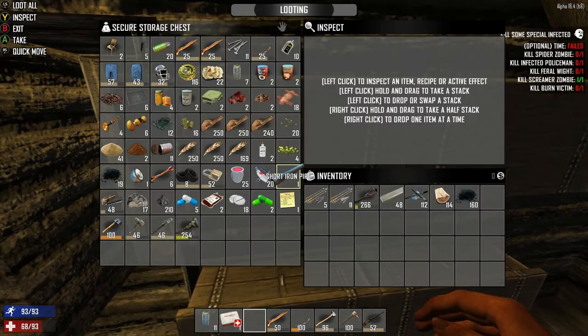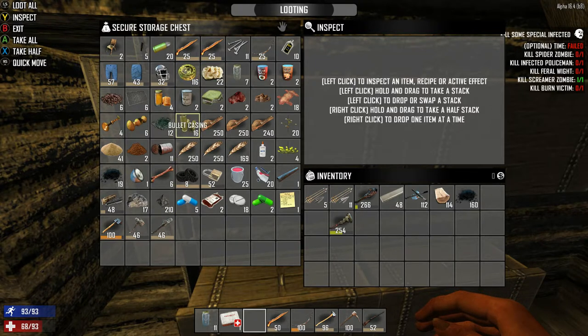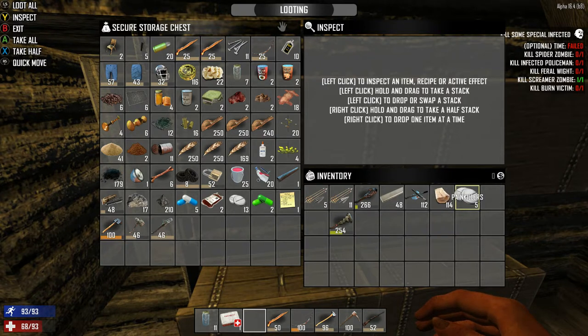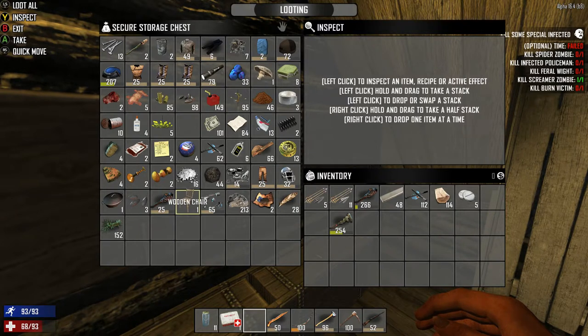We can make some Molotovs anyway, that's nice. So I can't quite make guns. Can't make bullets yet. I'm getting enough feathers forever. It's too bad because I've got all this stuff to make it.